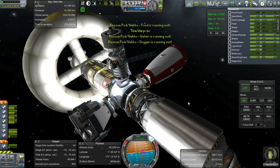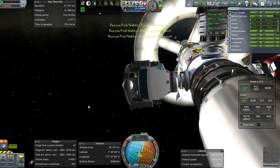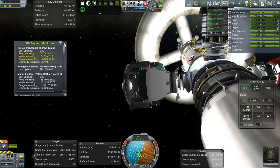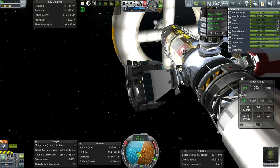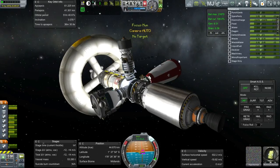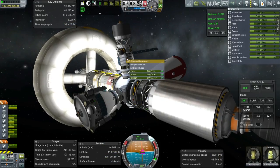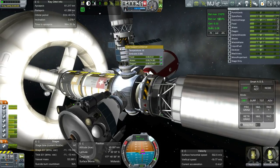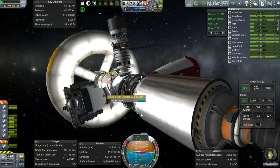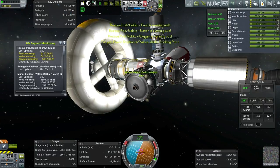We're going to undock the command pod and proceed. Richmore has very little supplies - I think that might be enough for this trip, about three days. Let's back up and redock to get a little bit more supplies. The supply ship is pretty much done for, so we should undock it and get a new one - add that to the list of launches. This time we have five days, so let's close the hatch. We've got 3,000 delta-V, which is quite a lot.